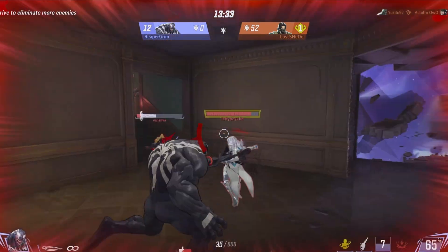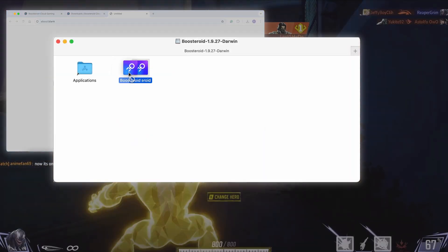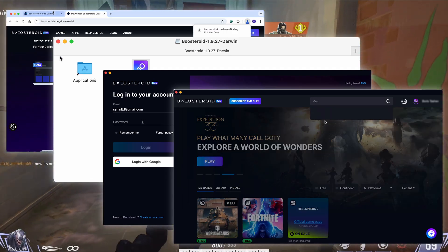To get the app, go to your profile page after you subscribe and click on Applications to download it. Then just install the app, open it, log in, and you are ready to start playing.